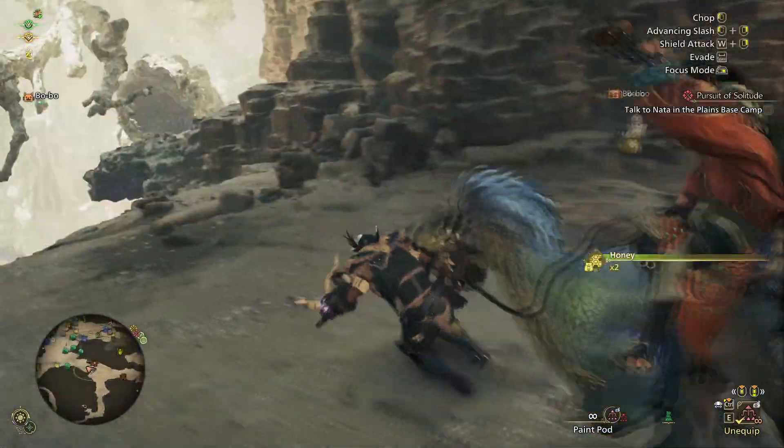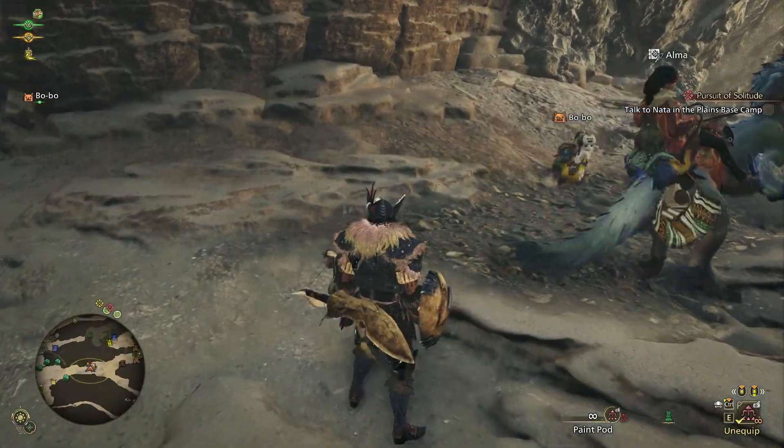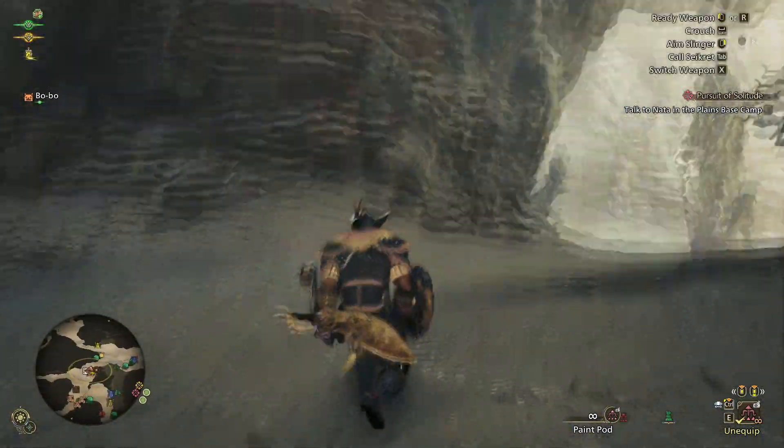I'm in focus mode here. Now if your weapon is sheathed, you can just right click and that will let you use the slinger, which is kind of like focus mode as well.